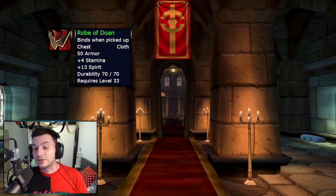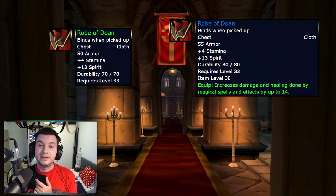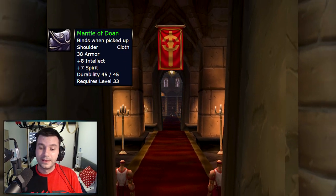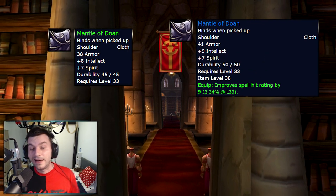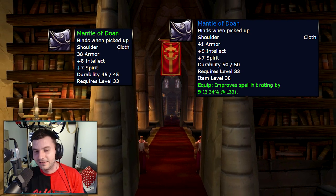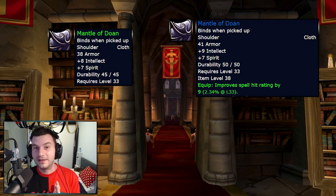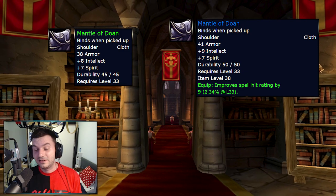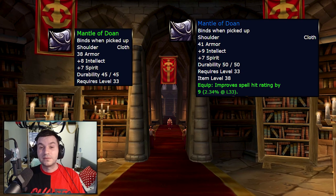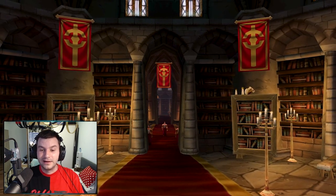Robe of Dawn, which used to be a useless item, now will have an extra 14 damage and healing. Mantle of Dawn, which was only 8 Intellect and 7 Spirit, now has 9 Intellect, 7 Spirit, and a whopping 9 Hit Rating, which at level 33 is 2.34%. I think my items from Naxxramas have 8 Hit Rating, so this one has 9. At level 33, 9 Hit Rating for a caster is Godsend — plus if you collect more Hit Rating items from previous dungeons, it's going to make leveling a mage easier than ever.